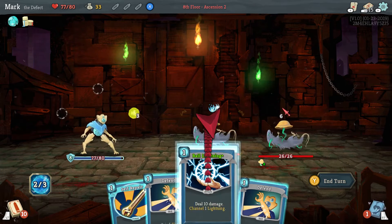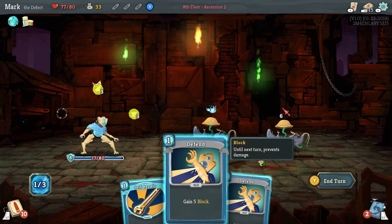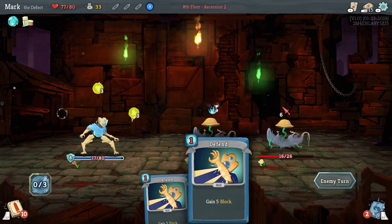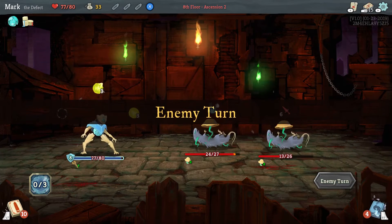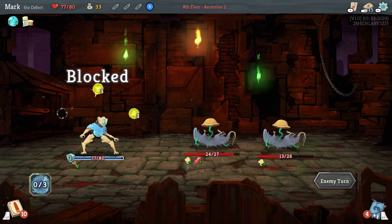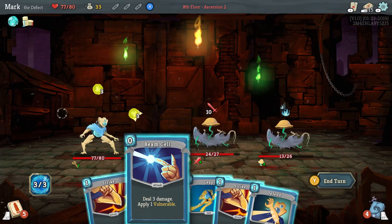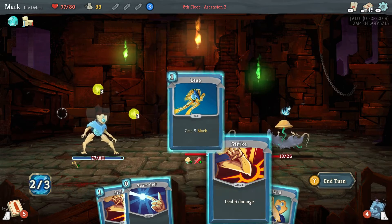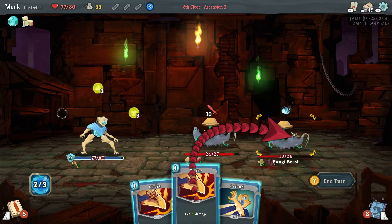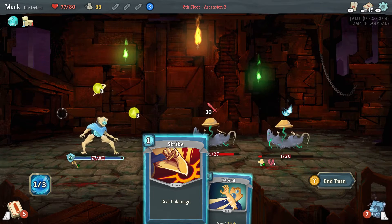We will attack with ball lightning, which auto channels another orb for us, and we'll go ahead and apply our heal as well. The disadvantage of the orbs is the fact that they're not targeted attacks — you can't control which monster they hit. So you're kind of stuck with the luck of the draw.